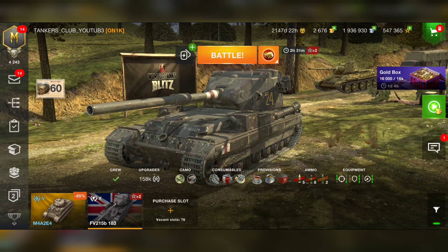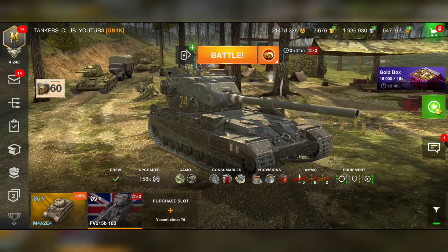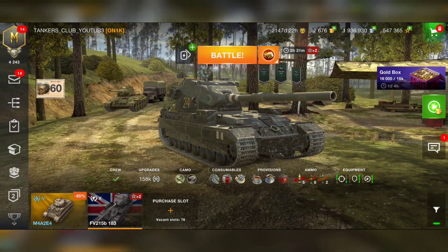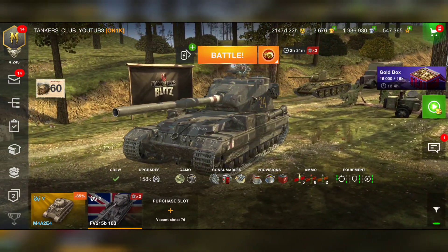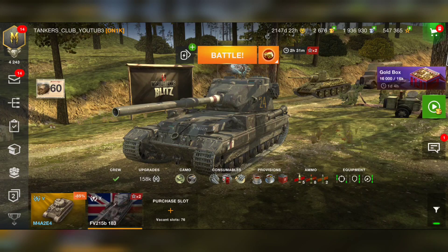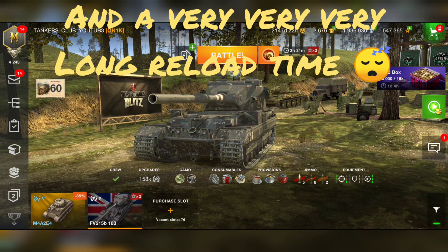The FV 215b 183, the Tier 10 British tank destroyer. This vehicle needs really no introduction — everyone who has faced this vehicle on the battlefield is going to be scared, and for good reason. We have on this tank the most powerful gun mounted on any vehicle; we can deal nearly 1k damage per shot.